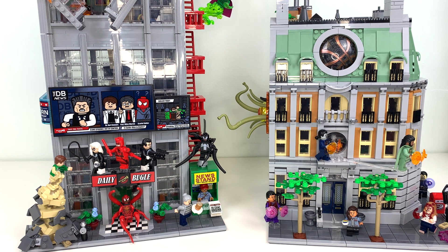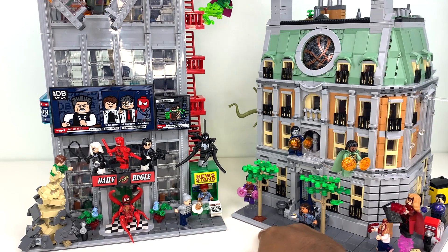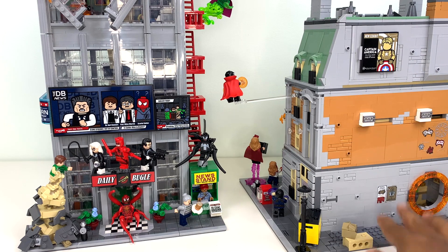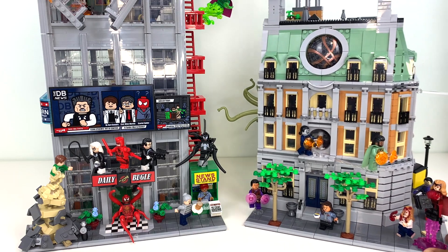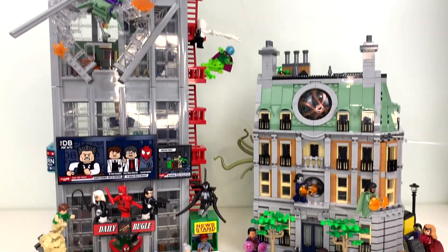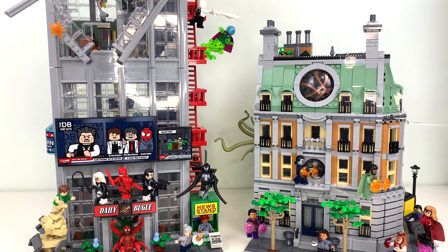You do have a couple of options for how you can connect them. The Sanctum is a corner building, which is accurate to the movies, but which I do not like in LEGO form because they made the corner attachment but didn't build the Sanctum all the way to the edge of the base plate. They made it attach through this little alleyway, and that alleyway is supposed to sync up next to the Bugle. But I don't like that because you don't want one of these things facing away from you — you want to display them side by side because that's the appeal of having a whole street of LEGO Marvel modular buildings. So I really don't like LEGO's suggested connection method.